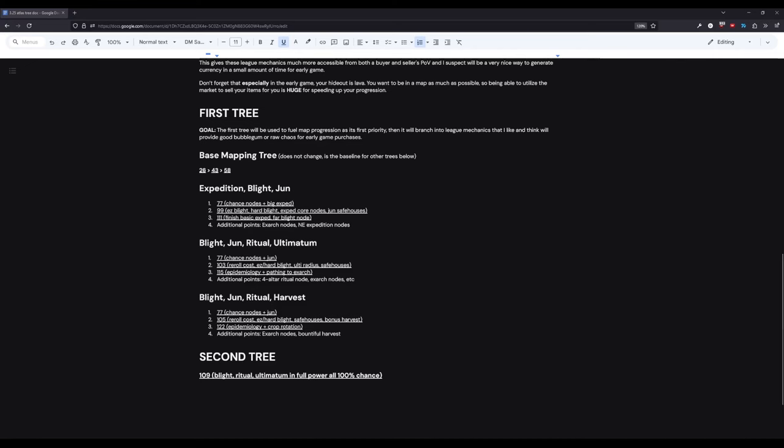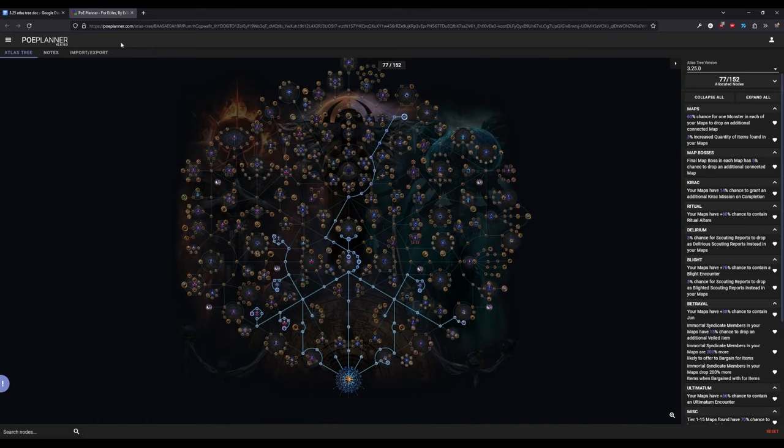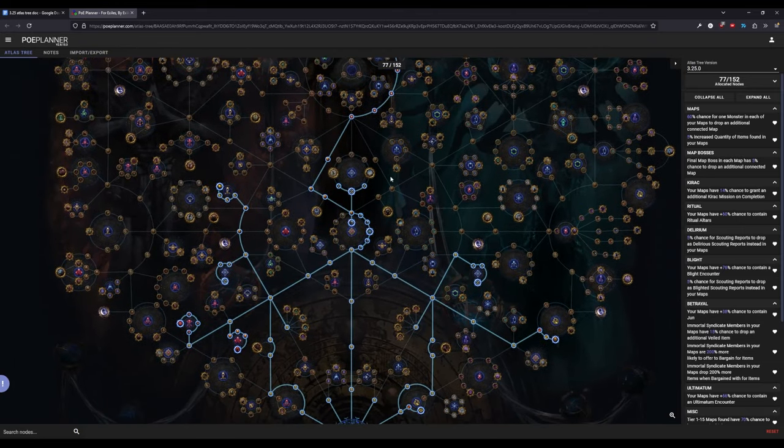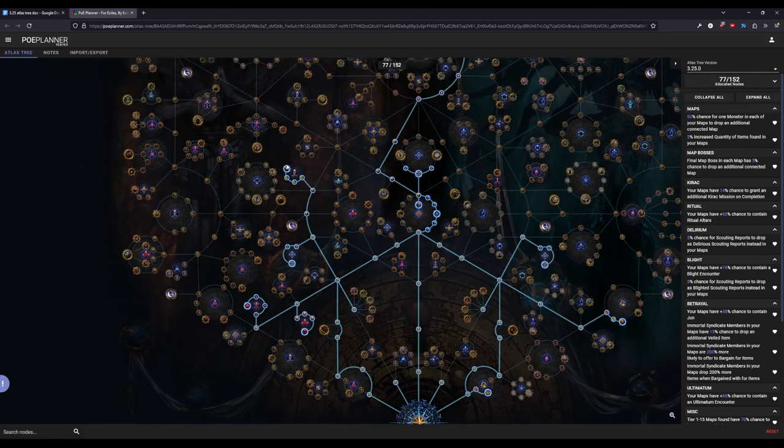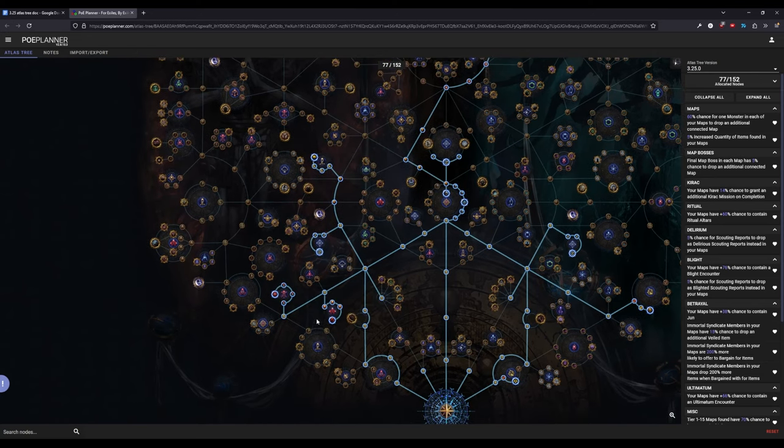Next I want to go into the second tree: Blight, June, Ritual, and Ultimatum. This is something I swapped to immediately after thinking about Expedition's downsides this league. It's generally very similar — it still goes after Blight and June — but it pivots off the large point investment that Expedition requires and puts them primarily into Ritual, with a little bit of Ultimatum since we're not quite strong enough for full Ultimatum in the early game.